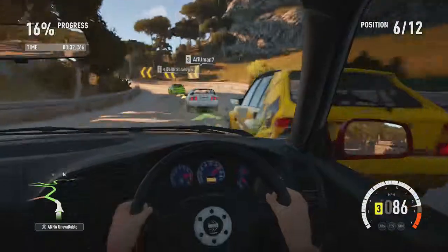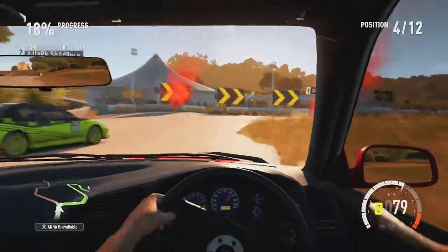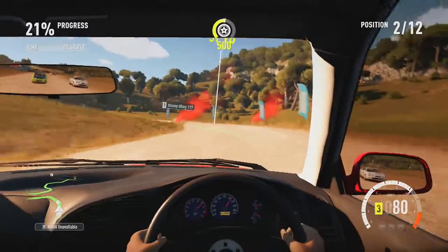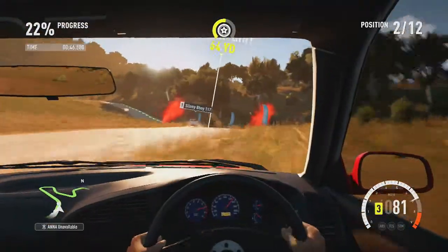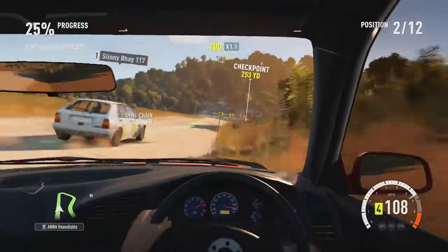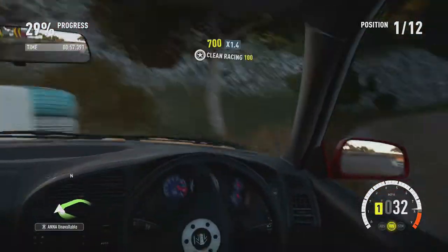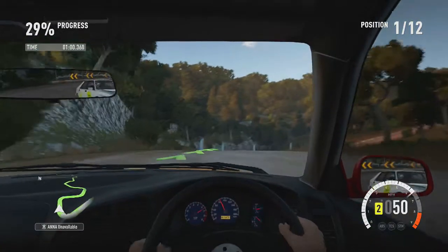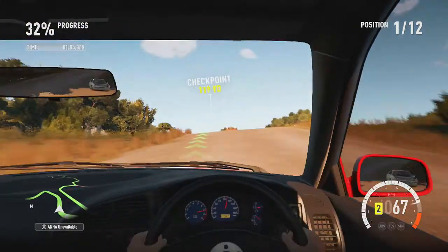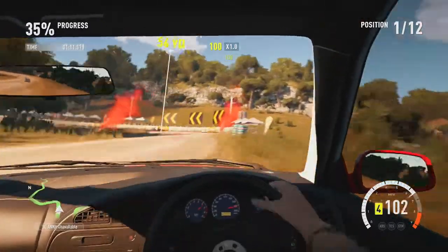Here we go. I think that was a piece of my fender that flew off. This is a hatchback up here, so I'm going to drift on the grass. I love that in other racing games if you drive on the grass it'll totally slow you down, but in this game you just keep pushing forward. It might slow you down slightly, but I haven't really noticed it.